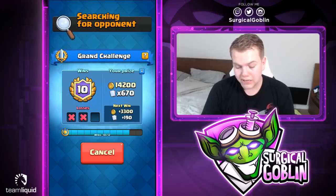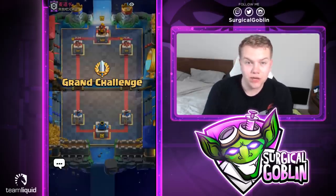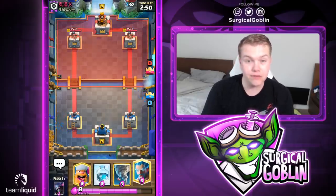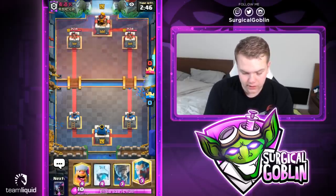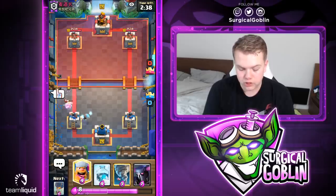Third opponent takes all — I'll add out when we find our third opponent. We found them, let's focus. After losing, we can't afford another loss. We still need two more wins. Our hand is lumberjack, freeze, tornado, ice wizard, PEKKA. He goes with barb barrel — I'll use ice wizard to make sure the barbs don't deal damage and also cycle. Looks like another bandit — barb barrel and bandit.